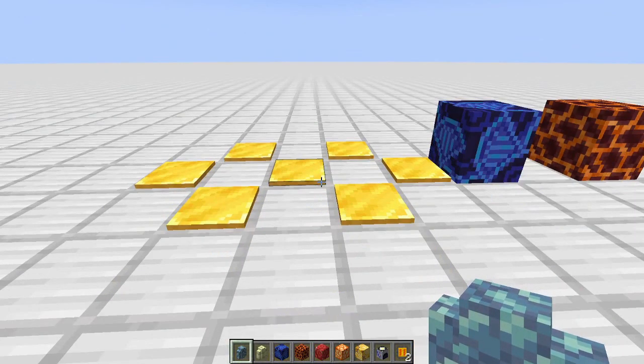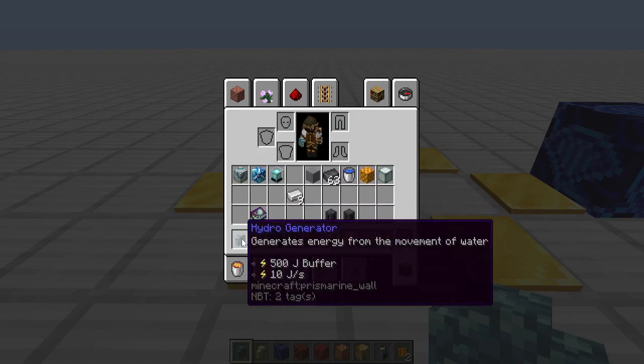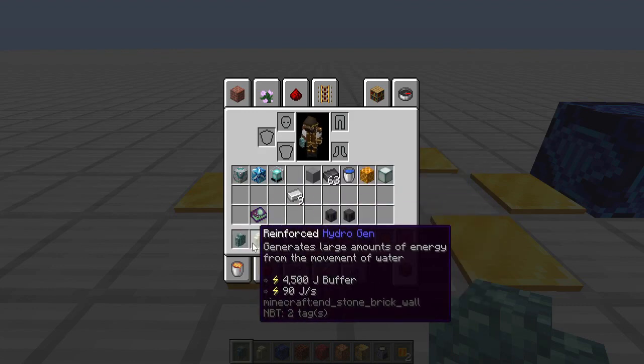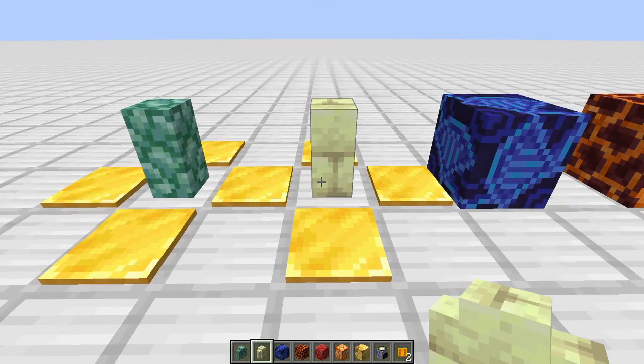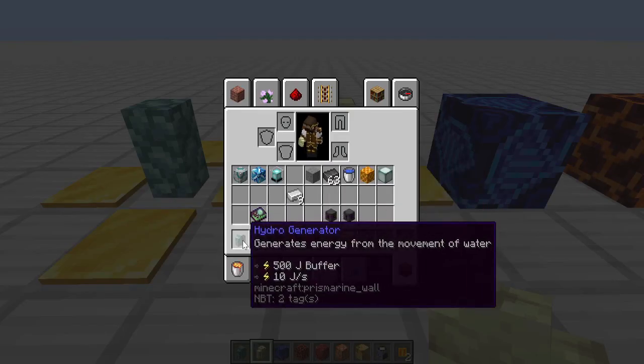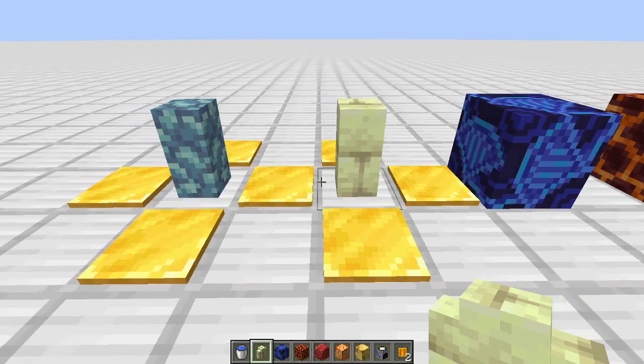We're going to start with the hydro generators. We have two of them: the hydro generator and the reinforced hydro generator. I tend not to use these too much because while they're very easy to use and set up, the material requirements are pretty pricey for the power generation - especially the hydro generator, which only yields 10 joules per second.